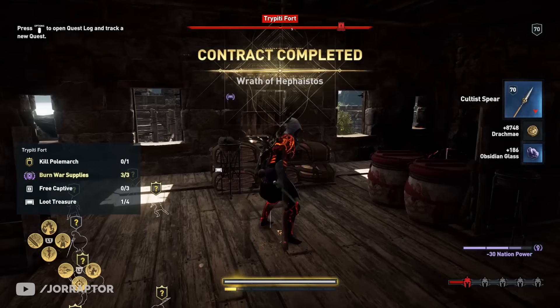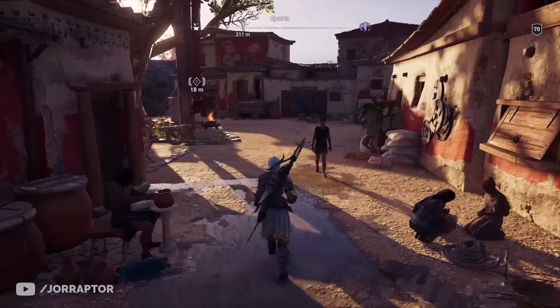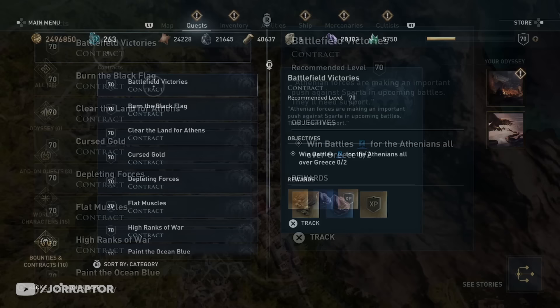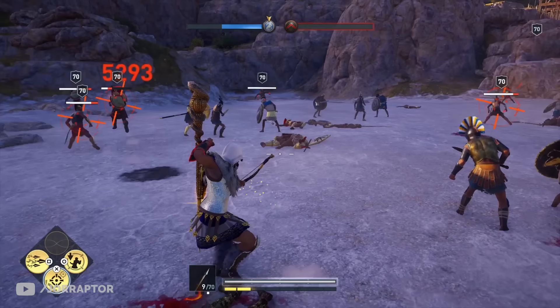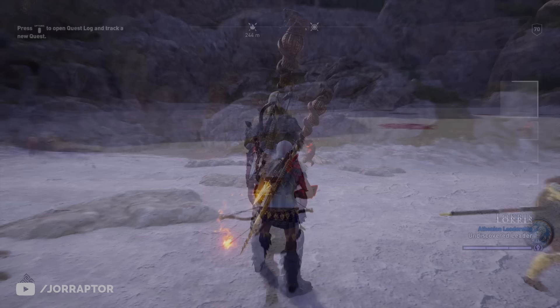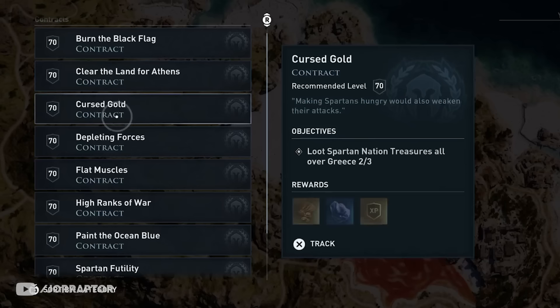Bounties are still one of the best ways to level up, so check the message boards in every region and go to the bounty tab in the quest menu to see what you need to do. For example, completing two conquest battles for Athens is great because conquest battles already give a ton of XP — around 55,000 XP per battle. After completing both, you also immediately complete the bounty and get a whopping 150,000 XP on top of that.